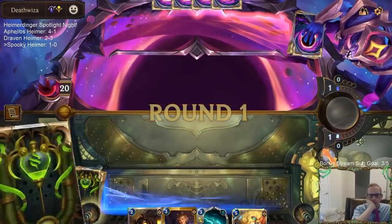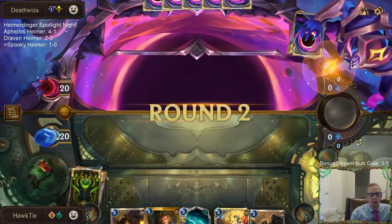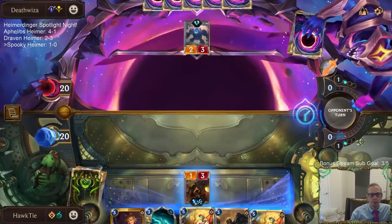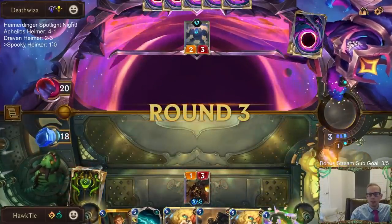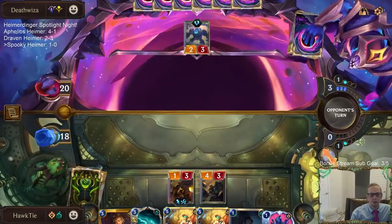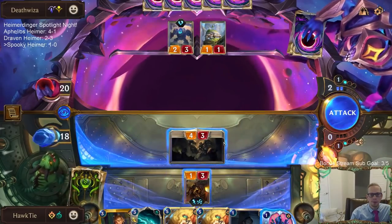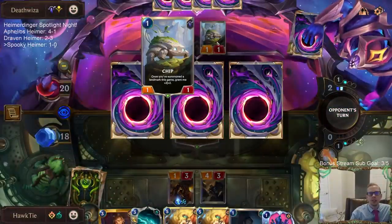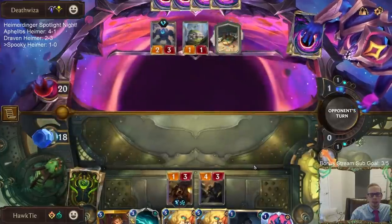Mulliganing Mystic Shot is really weird - I just don't really know what kind of target we'll have for it, but it's still quite weird mulliganing that card. It's probably one that we should keep. I'm glad it's not Rockhopper - I don't really want any of my things Rockhoppered.